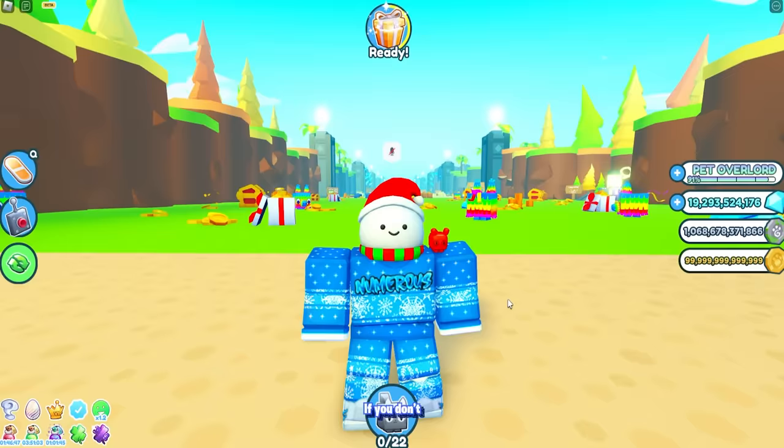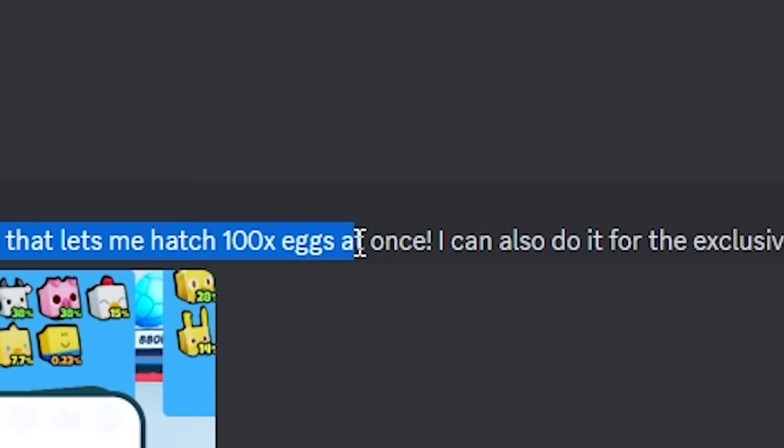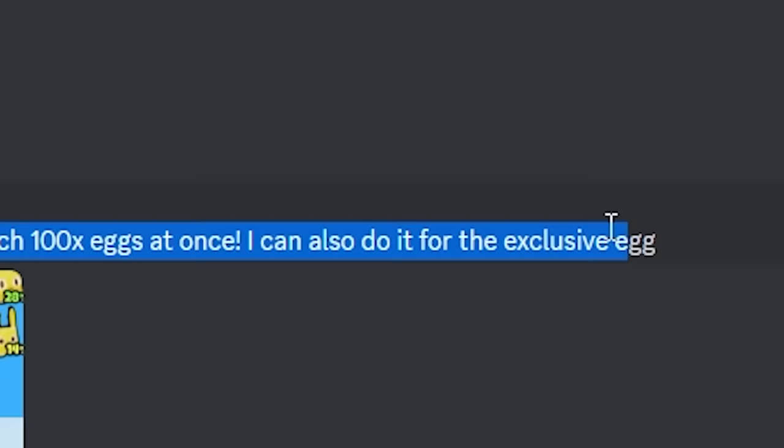Today, somebody special messaged me. This person that messaged me could buy and hatch 100 eggs at once. If you don't believe me, let me show you what I mean. This person on Discord, CM8 eggs, actually messaged me and they said, 'Numerous, I got a new feature in the game that lets me hatch 100 eggs at once. I can also do it for the exclusive egg.'